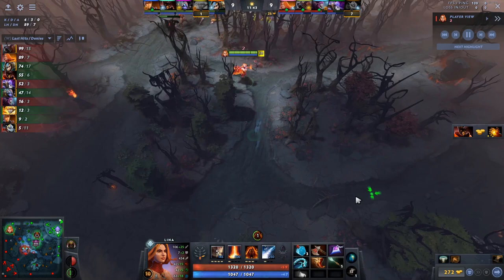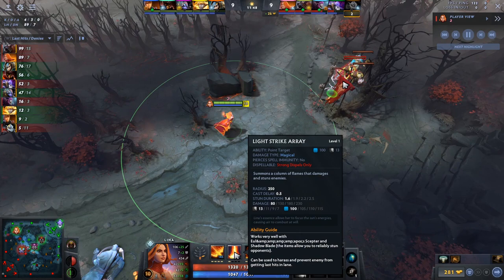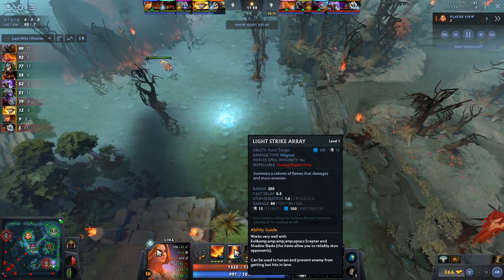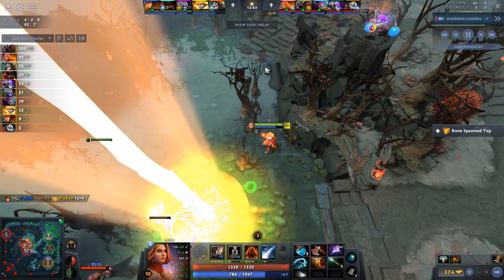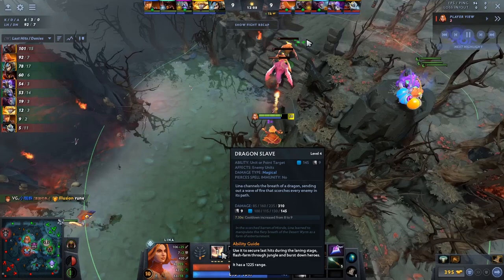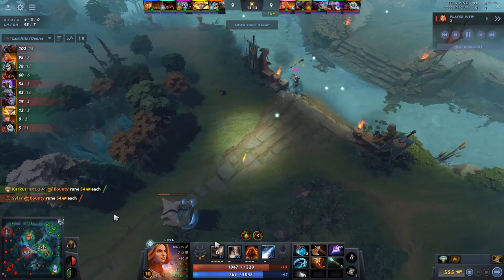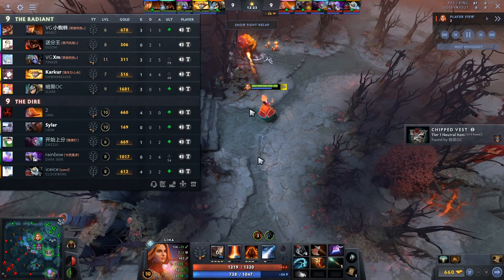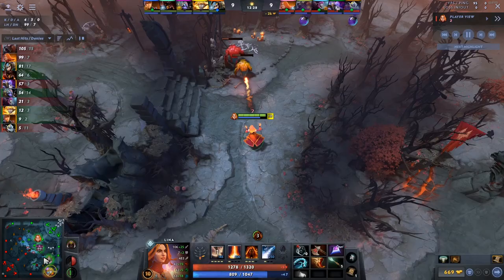Early on especially, Light Strike Array has a high cooldown but a lower mana cost. If you can use it to keep up your Fiery Soul stacks, do that instead of Dragon Slave. But if you can use Dragon Slave to simultaneously keep up stacks while also doing damage to creeps or enemies, that's the better play. Use Light Strike Array just for stacks when you have nothing to hit with a nuke, since it costs less mana early on.